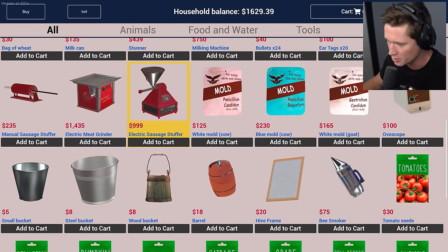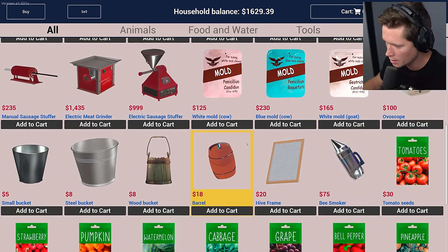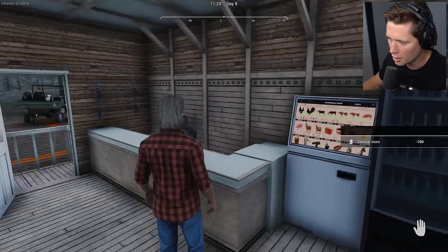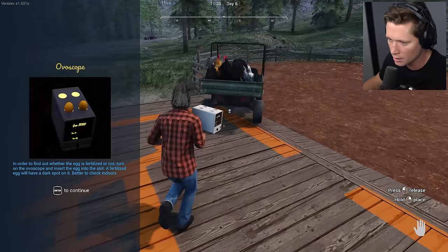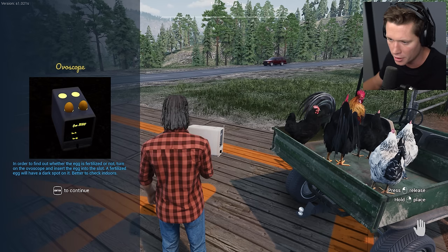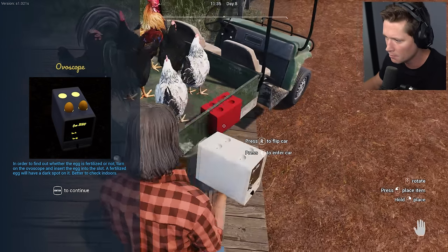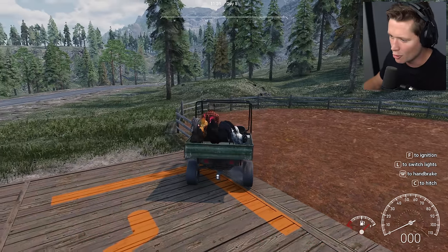We also want to get an ovoscope before I forget about it. I don't know how much that's gonna cost but I'm hoping we have enough. Ovoscope - right here - a hundred bucks. Beautiful. In order to find out whether an egg is fertilized or not, you turn on the ovoscope and insert the egg into the slot. A fertilized egg will have a dark spot on it. Better to check indoors. The storm has passed - welcome to your new home fellas.